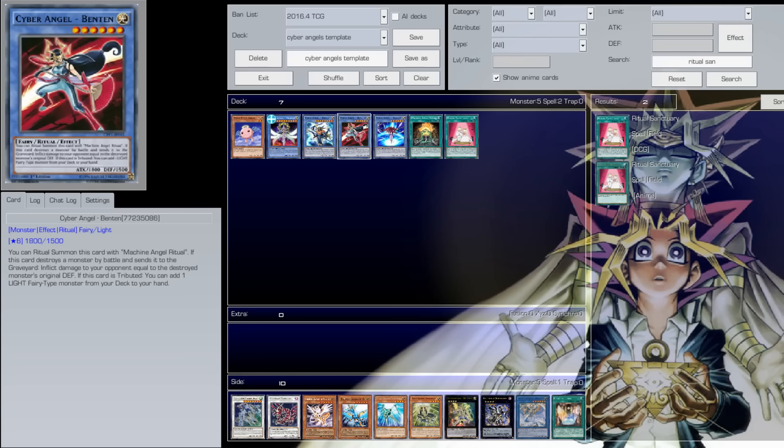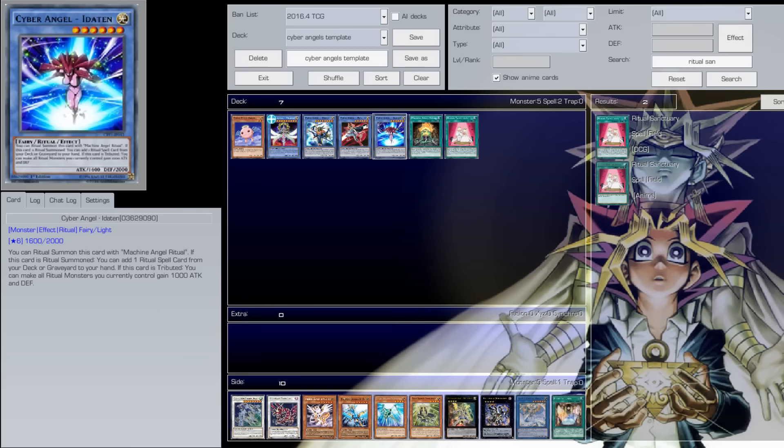Next we have Cyber Angel Benten — this card is the best card in the deck, I kid you not. This card makes the deck work; without this card, this deck would suck. So you want to maximize yourself by playing triple Benten as much as possible.